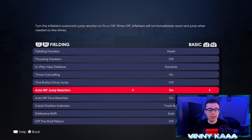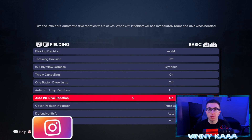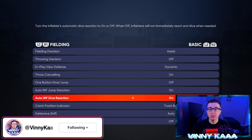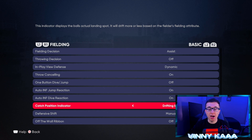Auto jump reaction and dive reaction — you want both of those on. The computer's gonna help you out a little bit, so if a play is just over your fielder's head they're gonna jump automatically, and if the play is just to the right or left of your infielder they're gonna dive for the ball. For catch position indicator, if a pop fly is hit, I like to have it on drifting ball rather than track. Track gives the ball a blue line which I find pretty confusing — with drifting ball I see where I have to go on the ground and then I go catch the ball.